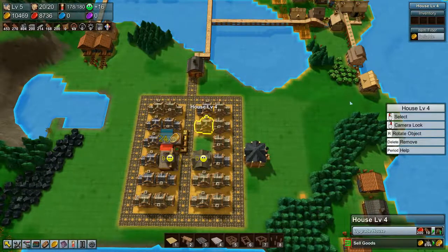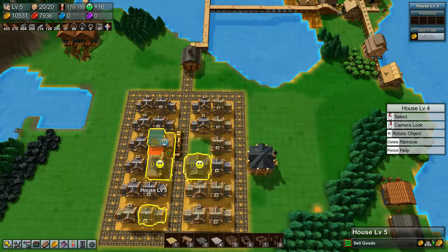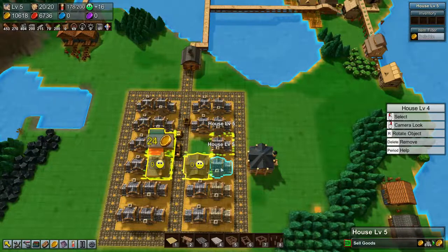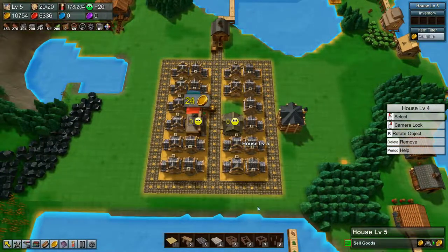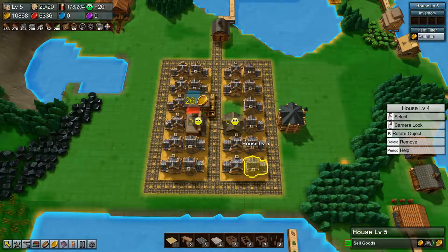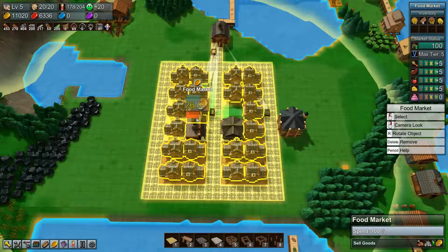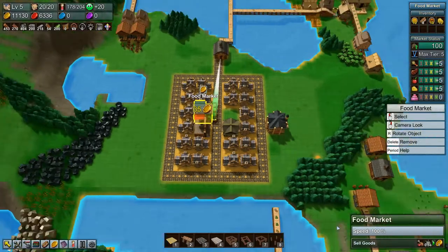We should have enough to upgrade quite a few of our houses now, so let's upgrade them and be done with that. Level 5 is apparently the max level for houses. All our houses are now level 5 - fantastic! This food market is supplying all 20 houses, the general store is supplying all 20, and the apothecary is supplying all 20 - so that's very good.